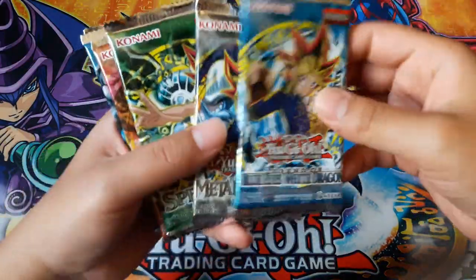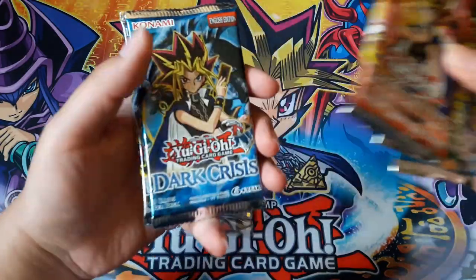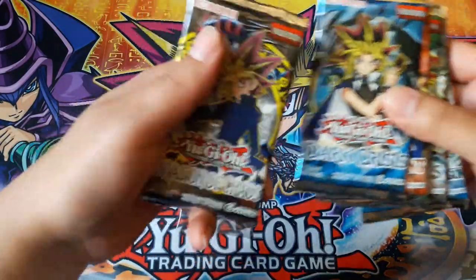The packs included are: Legend of Blue Eyes, Metal Raiders, Spell Ruler, Feral Servant, Dark Crisis, and Invasion of Chaos.